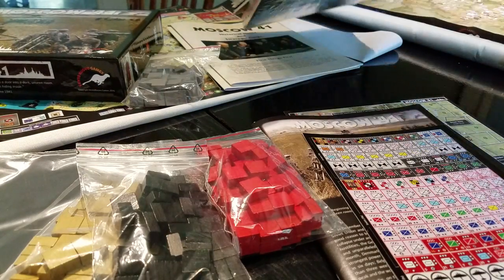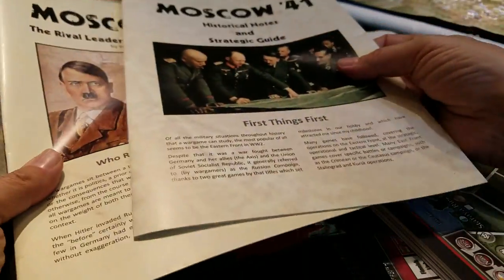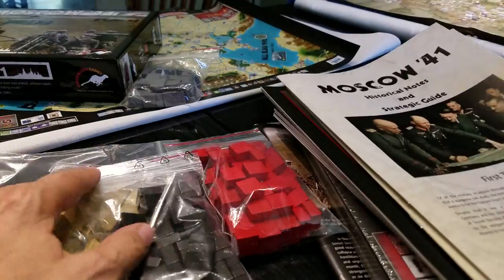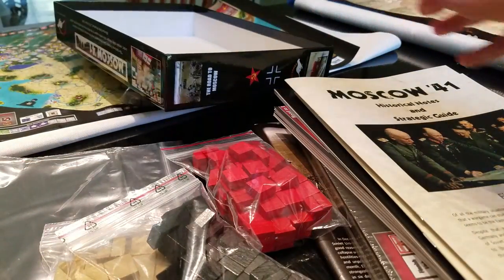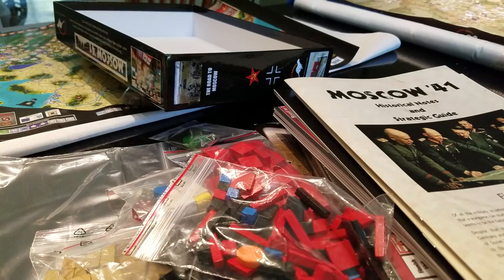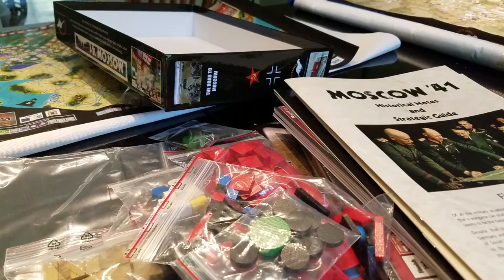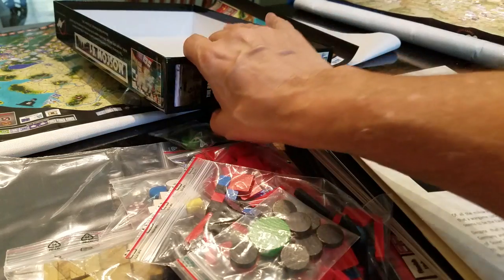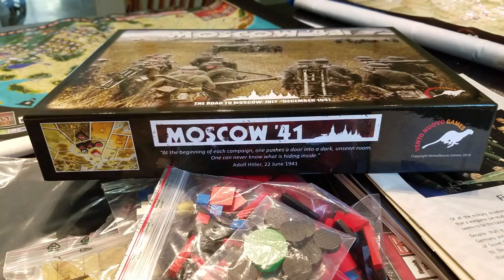We've got the historical background, the military map the game was derived from, historical notes, rivals and leaders, armed forces comparison — lovely box contents. Really excited about it; hope you guys enjoy your copy. I'm in the middle of a couple of games right now, so once we clear the deck we'll put this on the table. There's a quick look inside the box for Moscow 41 — take care.